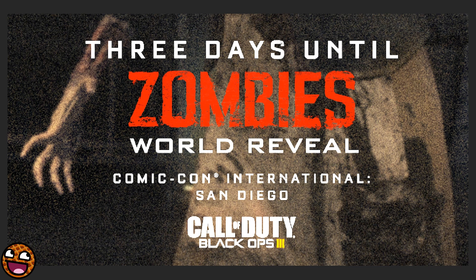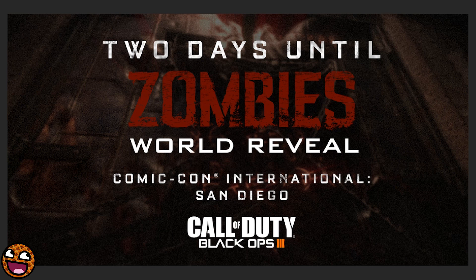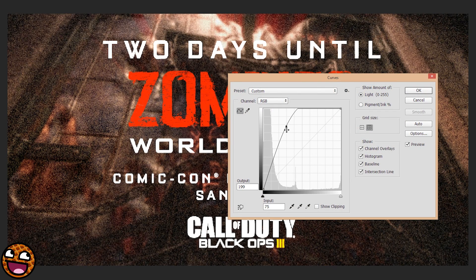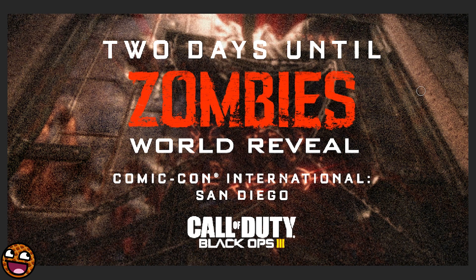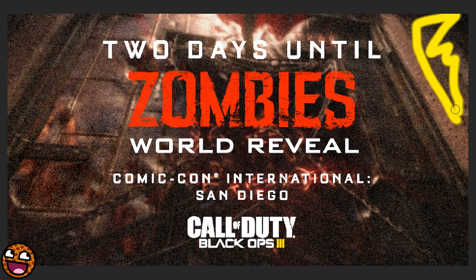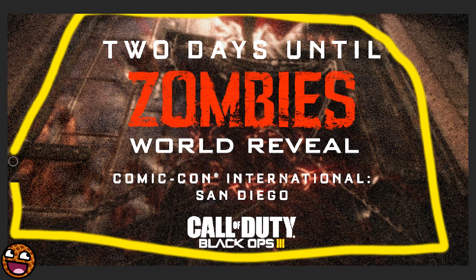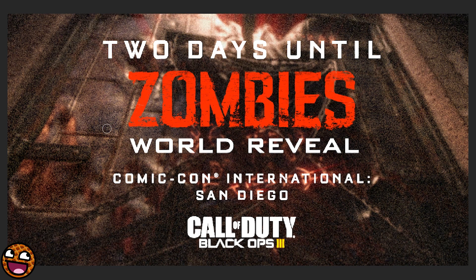Now we're going to move on to what I think is extremely cool — this image. I'm going to bump the colors. What we appear to have is this section being a wall, like a concrete wall. And initially, I thought that this was a big metal door — completely filled in — and we could see some reflections on the door and this thing sort of pinned on it.